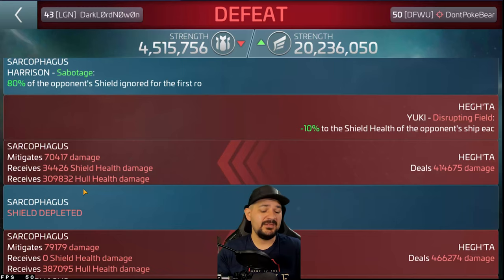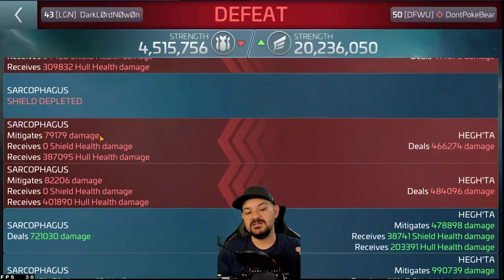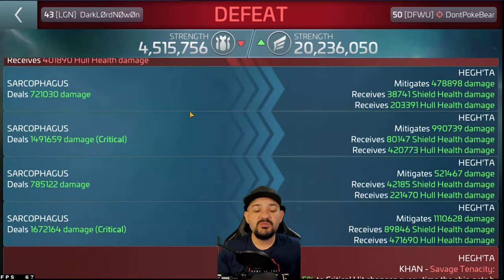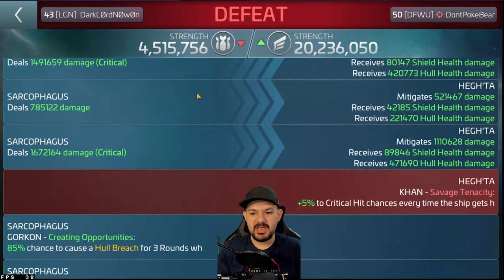Yuki stripped 110 of my shield, which really doesn't matter because the shield on a Sarcophagus is so small. The Hegtha opened up its first volley with 404,000 damage — I mitigated 70k of it, so about 344k went to the shields and 309k went to my hull. Once the Sarcophagus ramps up, even versus the Hegtha that shoots first, those ships don't even survive the first round. First hit did 721,000 damage — he mitigated 478,000 and about 38k went to his shield, 203k went to his hull.